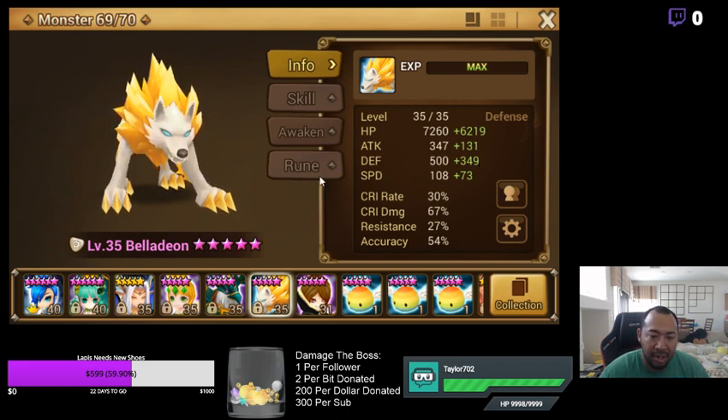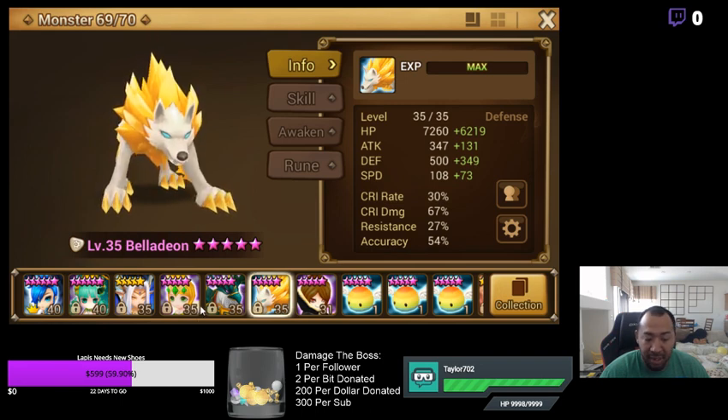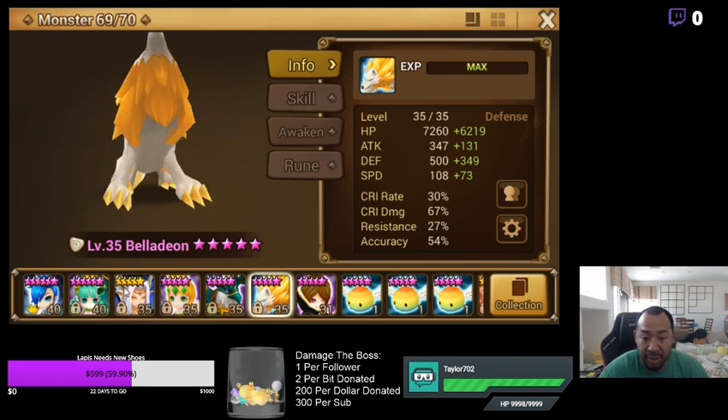After checking stats, the next big thing to check is your turn order. Is your Bernard going first, followed by your defense breaker, then the rest of your damage? Or is Bernard going first followed by Shannon and then your defense breaker? Ideally, you want your buffer and speed buff to go first, followed by your defense break, and then everything else — your damage dealers — after that.